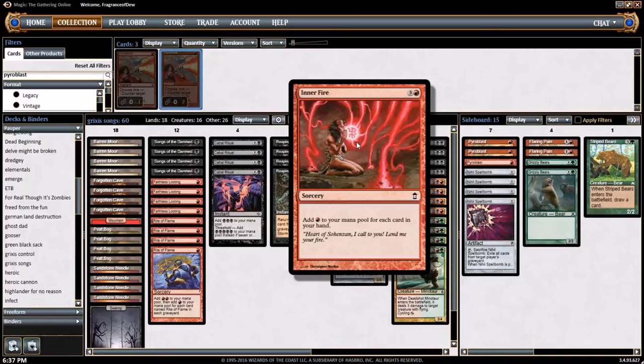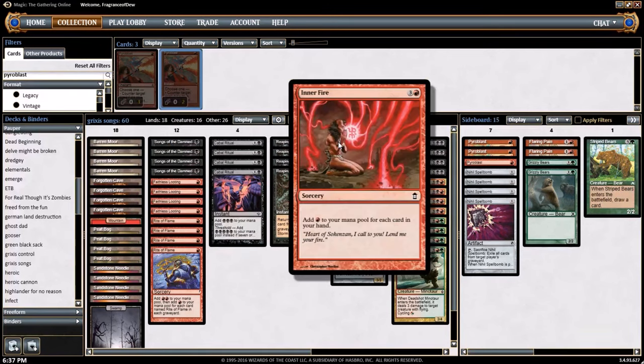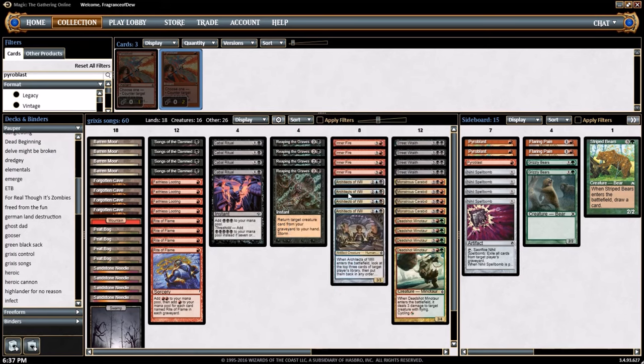Inner Fire is a 4 mana sorcery that adds 1 red to your mana pool for each card in your hand. So potentially after you're Reaping the Graves, you get a big fistful of creatures, cast your Inner Fire, and add a crapload of red. Ideally this acts kind of like a Songs of the Damned — but really expensive.